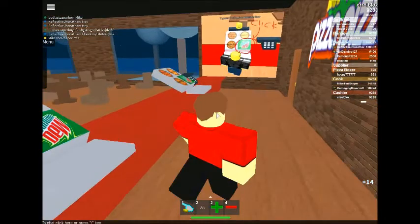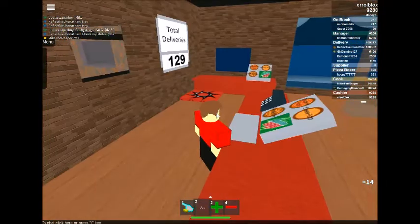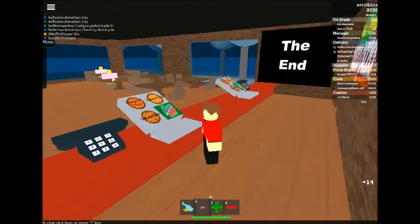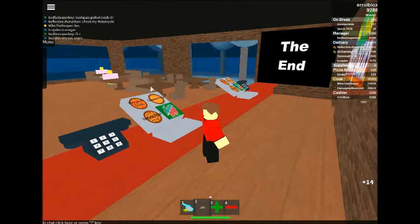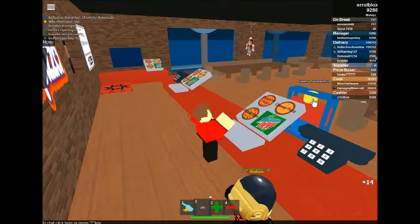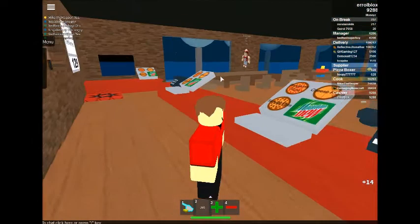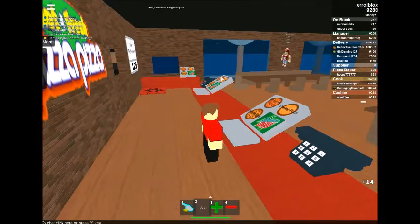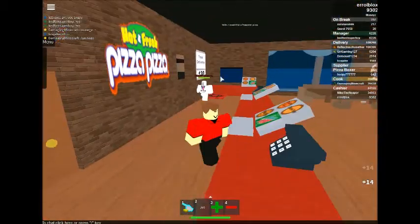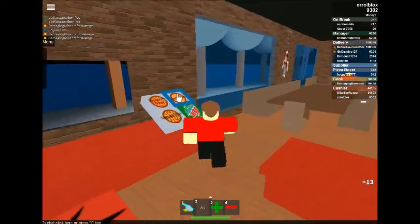First, we are going to be the cashier. The job of the cashier is to press on customers to let them say their orders, like this one, and press the correct button to order the food.